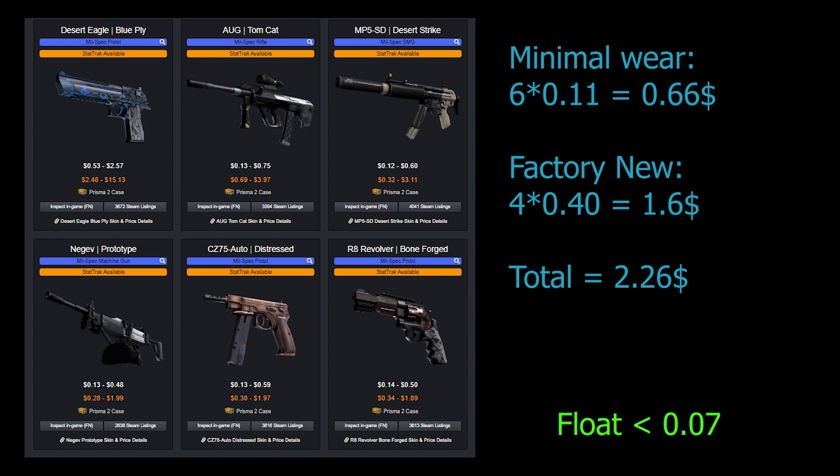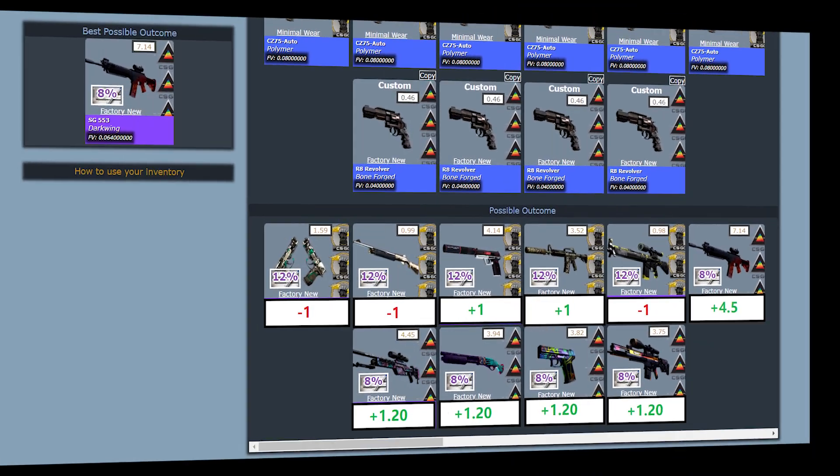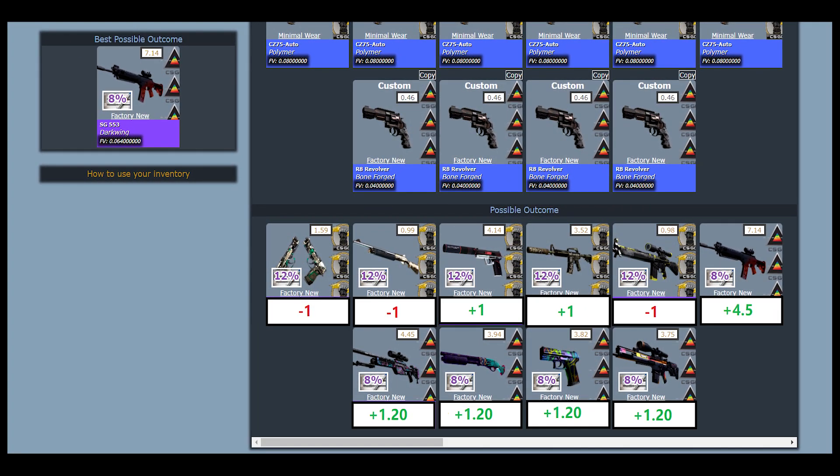Remember, I am taking third-party prices into account. The Darkwing from the Prisma 2 collection will give you $4.50 profit. The USB and the Flashback will give you more than $1 profit. The other skins from Prisma 2 will give you more than $1.20 profit, while the other 3 skins from the Glove Case are a loss of about $1. This trade-up is all about the Darkwing and increasing the profit percent of our first trade-up from 40% to 64%.